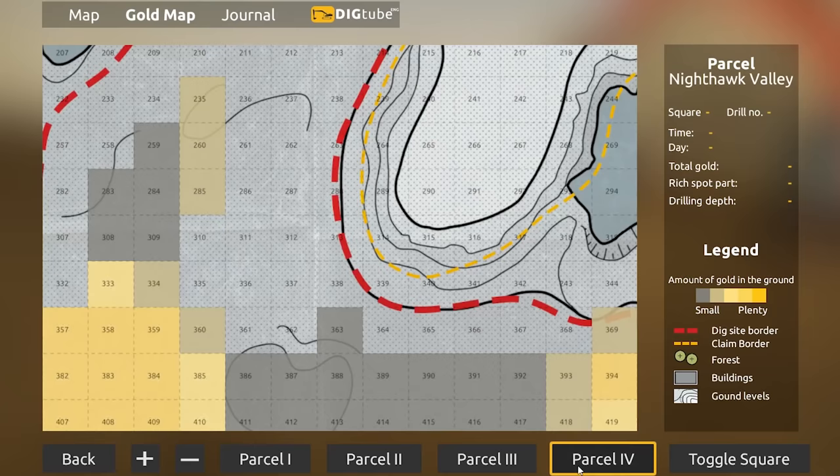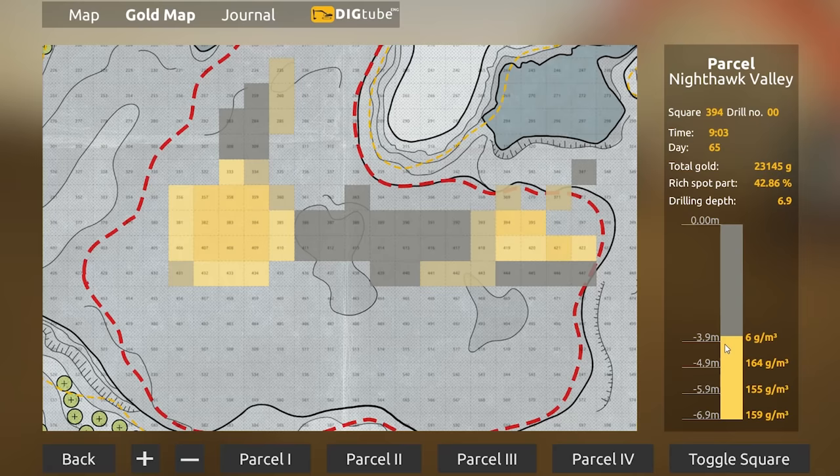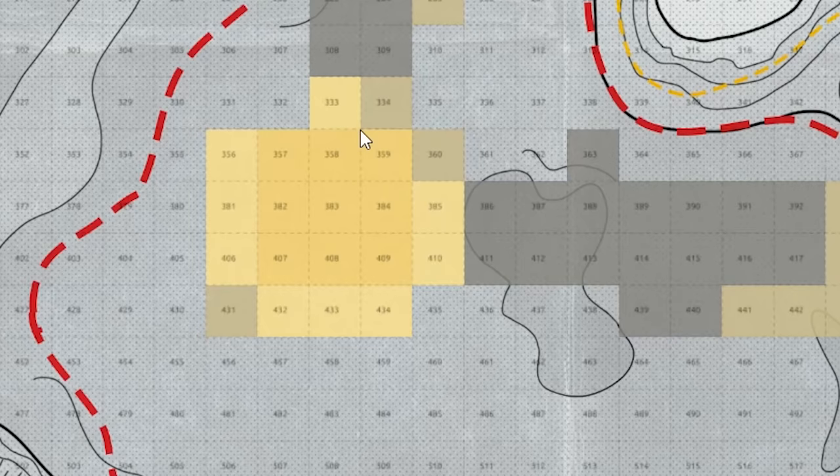Mother of God. Over to the fourth parcel — look at this. So we're over here right now. I do want to dig a little bit more. There's an area right over here with some fantastic levels of gold. I've got it highlighted right now. Remember, we were digging in like the 111 to 124 area and we were pulling up just a ton of gold. Over here we have 164 to 159. And look at this pocket right over here — it's a 3x3 grid of insanity.